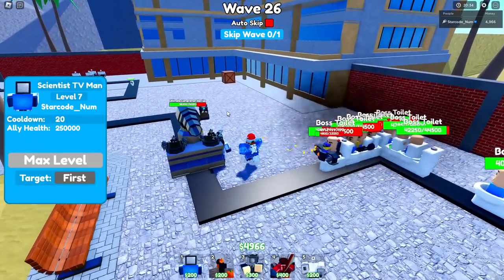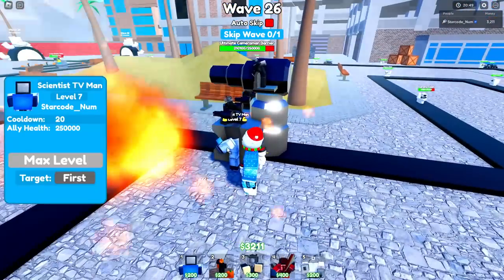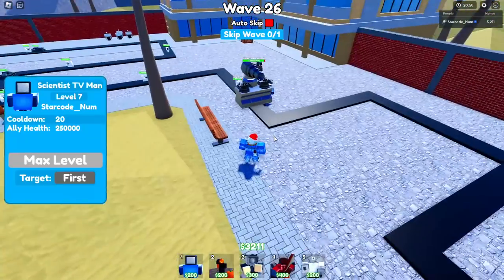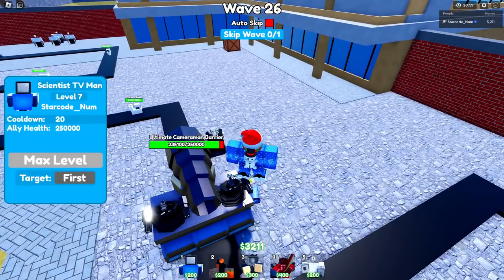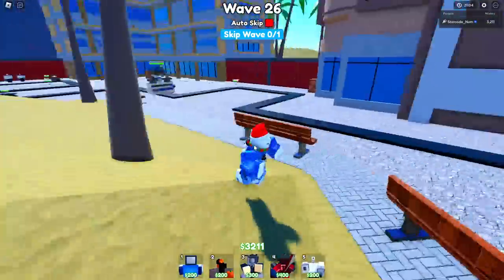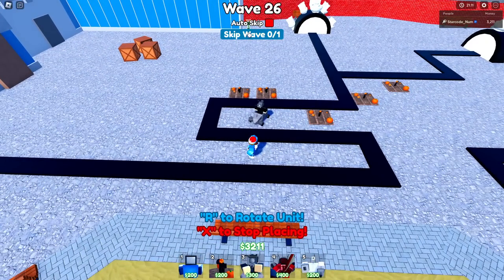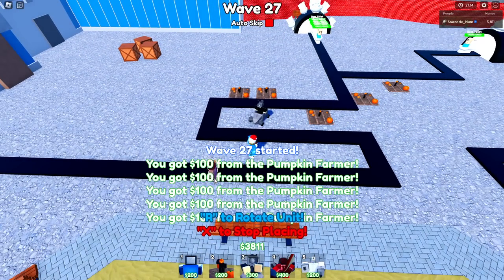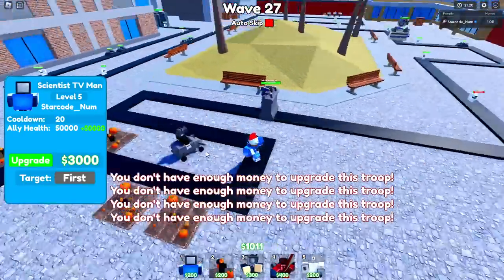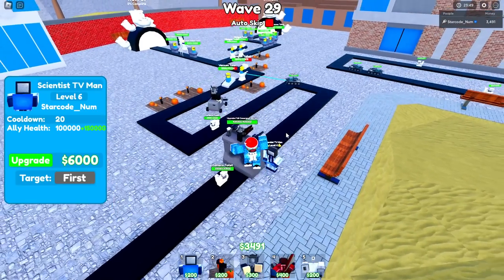There we go - now it is max! Look at it - it actually has a massive rocket! Oh my god, look at how much damage it is doing - it's AOE damage, meaning this guy is actually so overpowered now. I'm pretty sure the scientist TV man is now like a must-carry character, because not only does it have the defense of the wall, but it also gains health over time and shoots massive AOE rockets with lots of splash damage.